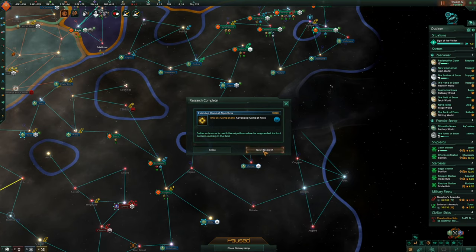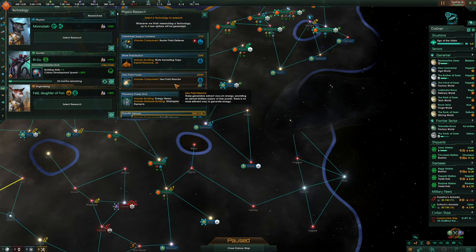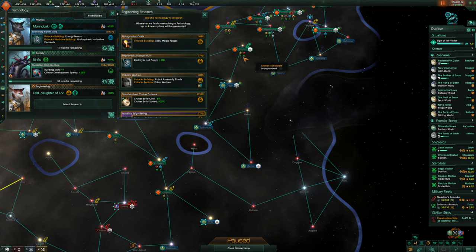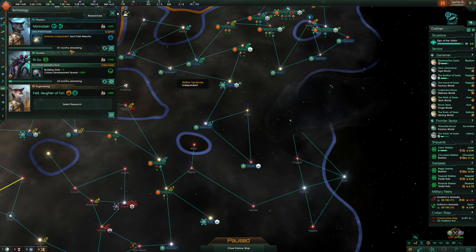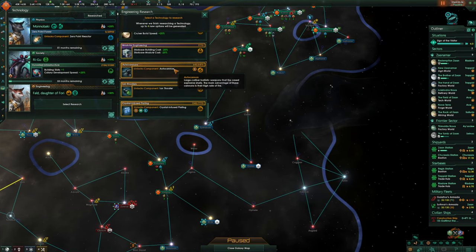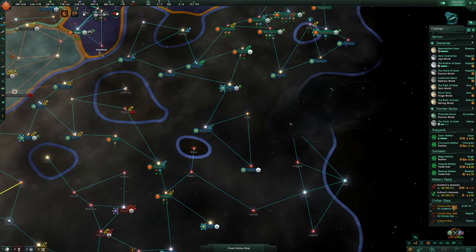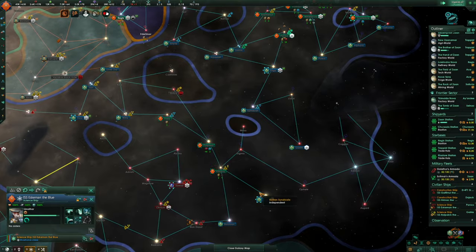Two researchers at the same time again. Plasma — no. Zero-point reactor, power generation, mote harvesting traps — go for the energy nexus. Actually, screw that — change to zero-point reactor. Engineering then: robots no thanks, auto cannon, crystal-infused plating I think so. Got anything to take?